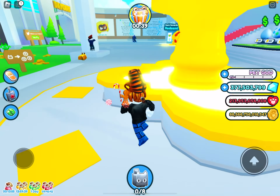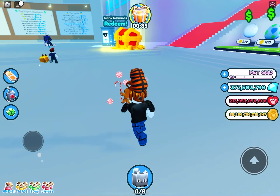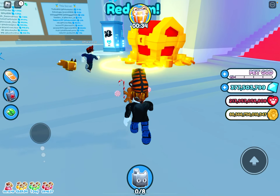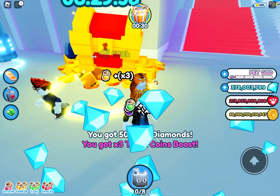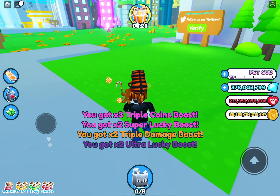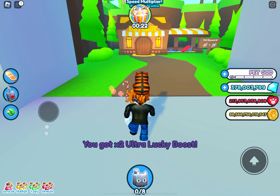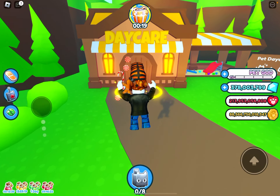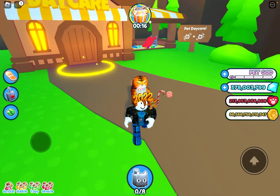Welcome to another video. Today I'll be showing you how to get lots of gems in Pet Simulator. First, always claim your rank awards — I'm Pet God so I get half a million. If you have VIP, remember to always claim those too, but I don't have VIP, so yeah.